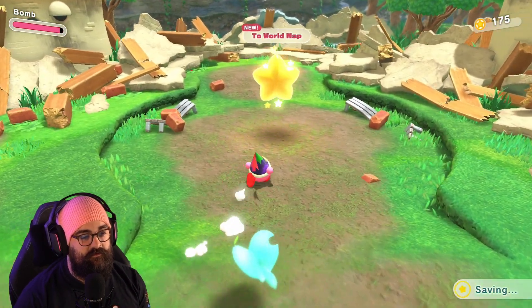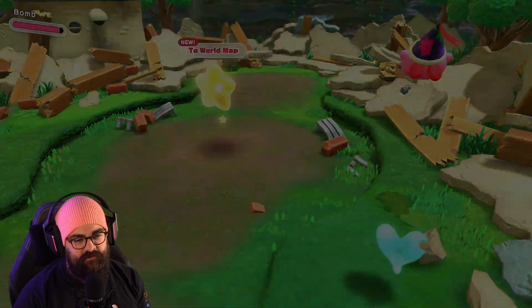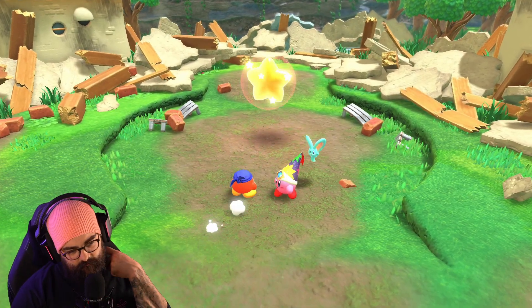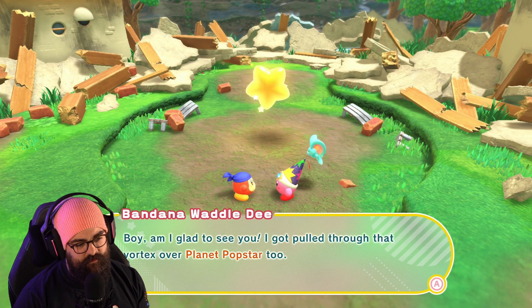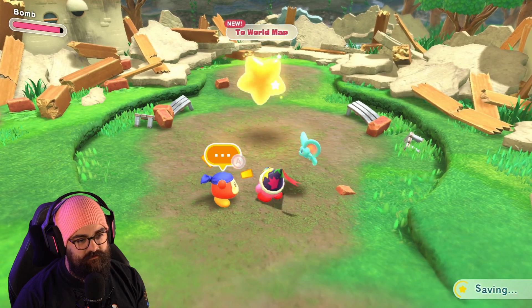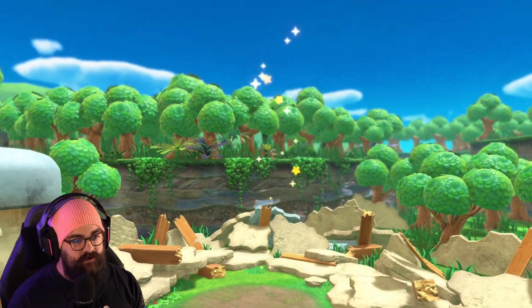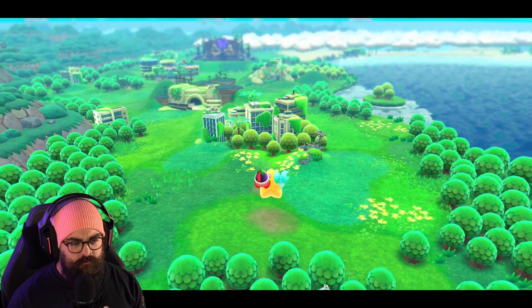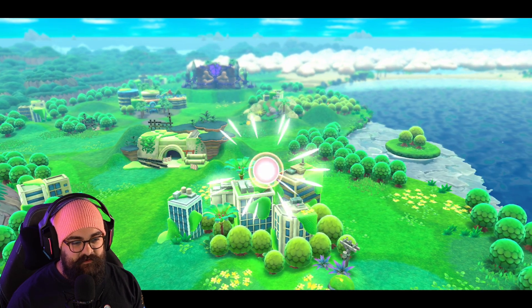Nice to meet you as well, Elph. It's a world map! I wonder if we should be looking around here. Hey Kirby, what's up? You can play co-op — select play co-op from the pause menu and have player two control Bandana Waddle Dee. I got pulled through that vortex over planet Pop Star too. If you ever want a second player to join you, just let me know — I'll always be ready. That's pretty cool.